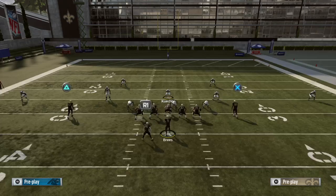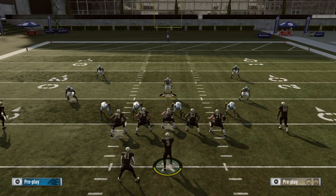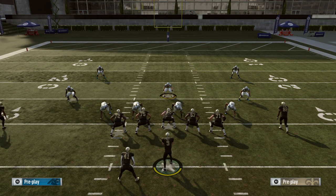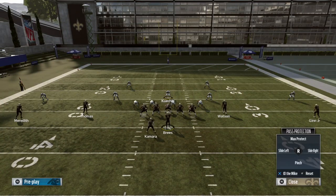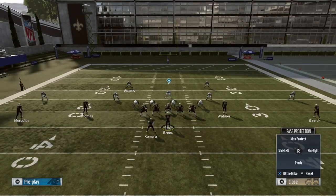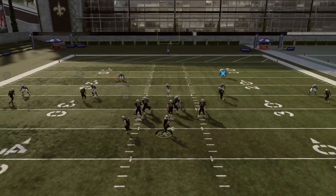Same thing if we switch it over to the other side where we're blitzing the Will — we've ID'd the Will. What's going to happen is that the center now needs to slide over to the right because now we have three blitzers to the right. The center is going to take the one technique there in the middle, the right guard is going to slide over to take the end, and the right tackle is going to take the Will linebacker coming on the blitz. But right away the right tackle is going to make sure his man's safe before he slides over. We run that and we're good to go. And if we ID the Mike linebacker where it's just the Mike blitzing — the center comes and blocks him. Just like that.